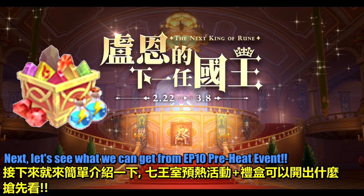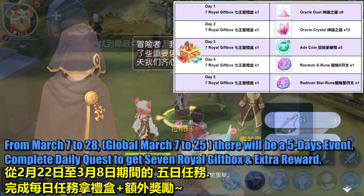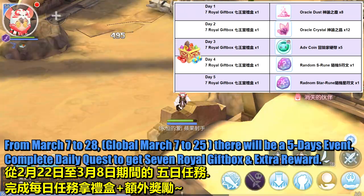Next, let's see what we can get from the EP10 Preheat Event. From March 7th to 28th (Global: March 7th to 25th), there will be a 5-day event. Complete Daily Quests to get 7 Royal Gift Bucks and Extra Rewards.